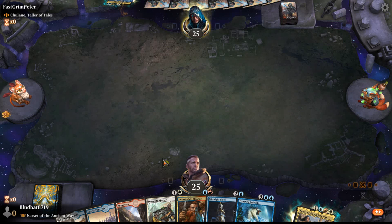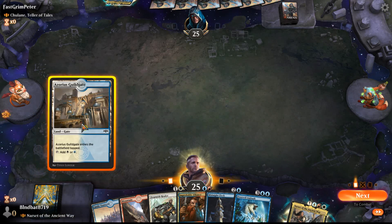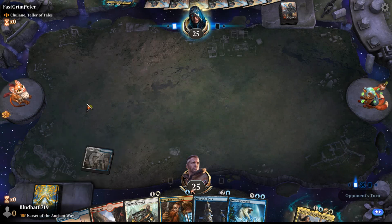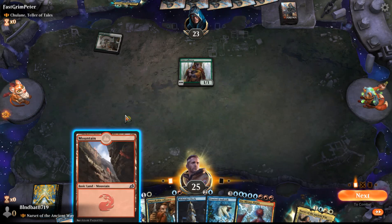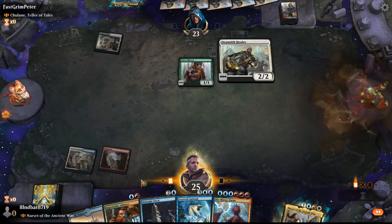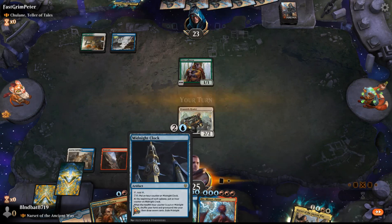I've got two lands coming into play tapped, the white source comes in tapped. I'm going to play out the Azorius Guildgate first, then play out Mountain and Drannith Healer. So next turn, unless I draw an island, I won't be able to play out Midnight Clock on turn three because Castle Ardenvale will come in tapped — but I'll still be able to cast Improbable Alliance.